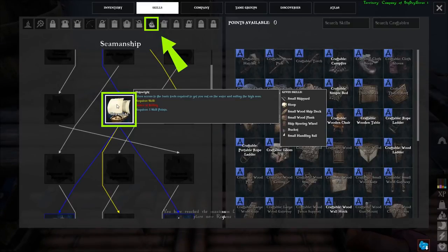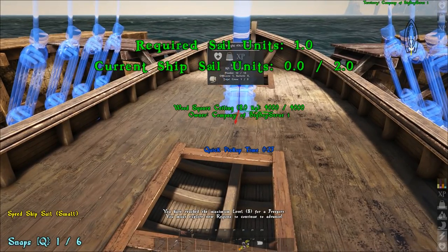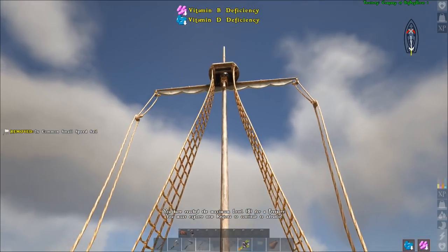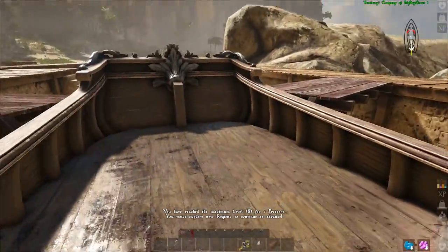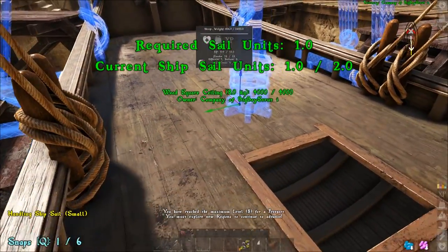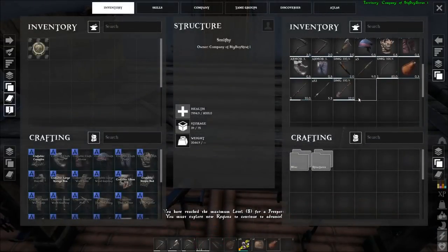This will unlock the Seamanship specialization on the top, and you'll need Basics of Sailing from the first row and Shipwright from the third row, which unlocks: small shipyard, sloop, small wood ship deck, small wood plank, ship steering wheel, bucket, and small handling sail. You could just use two small handling sails, but I went ahead and also learned small speed sail from the fifth row, and then placed one small speed sail and one small handling sail. I also tested it with two small speed sails, but did not try two small handling sails.